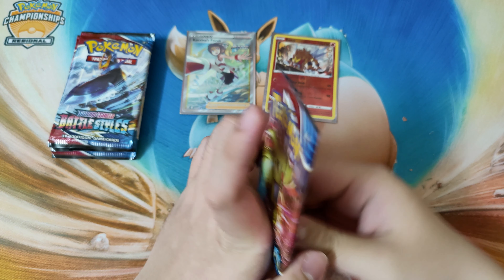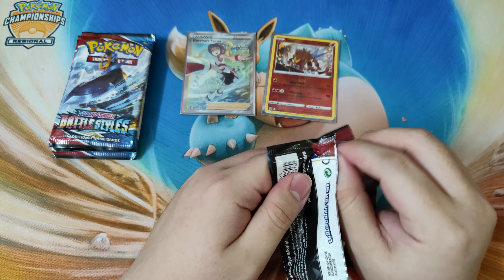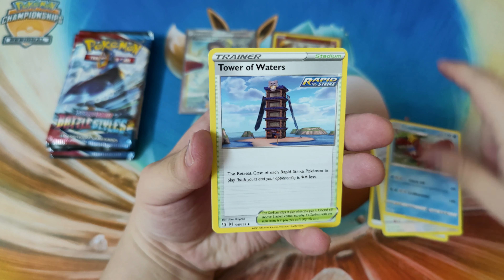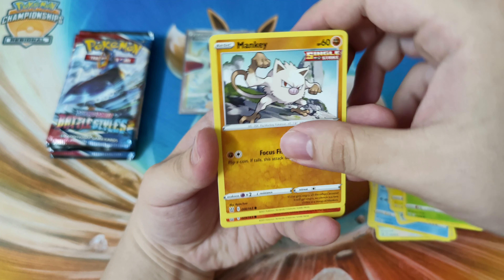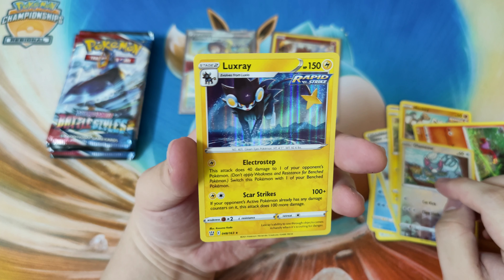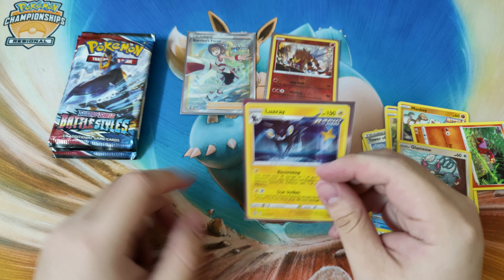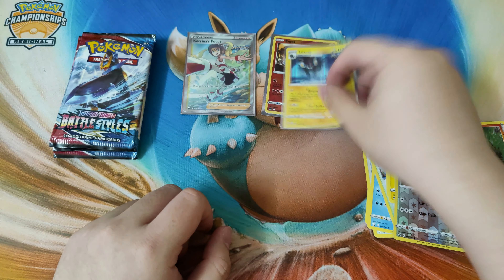All right, next pack - another Tyranitar pack. Let's see what we got this time. Code card for you. Starting off with Metal Energy, Indiindee, Crawdaunt, Tower of Waters, Absol, Sneasel, Weedle, Bug, Mankey Single Strike, Sableye, Glimmet reverse hollow - and a Luxray Rapid Strike! Wow guys, that looks cool too. I'm gonna be keeping that one as well. The art is amazing guys.